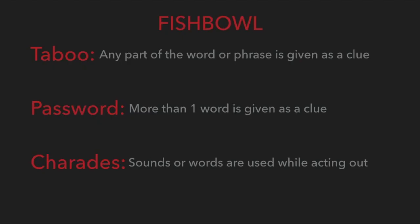A player's turn ends immediately if the clue given to the team does not follow the guidelines for the round. In round 1, if any part of the word or phrase is given as a clue, the turn is over. In round 2, if more than one word is given as a clue, the turn is over. In round 3, if sounds or words are used while acting out a clue, the turn is over.